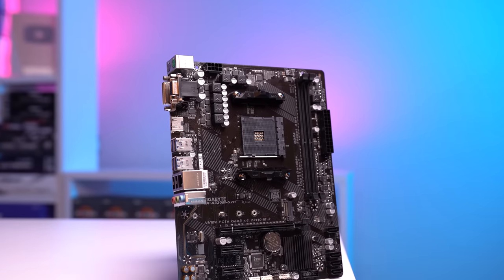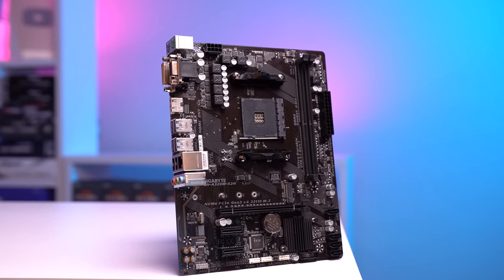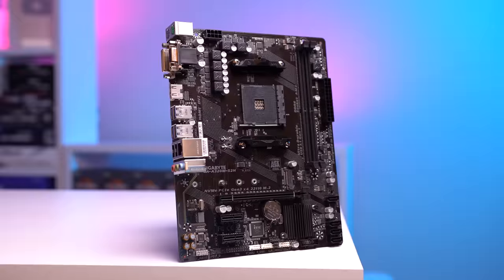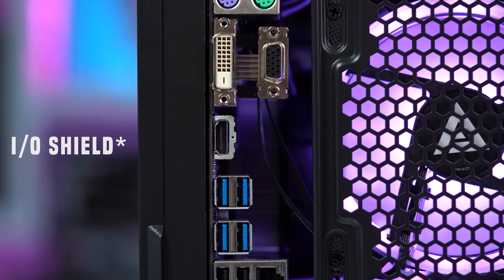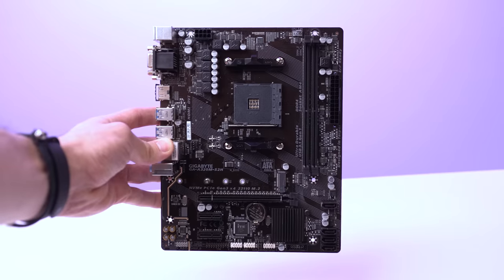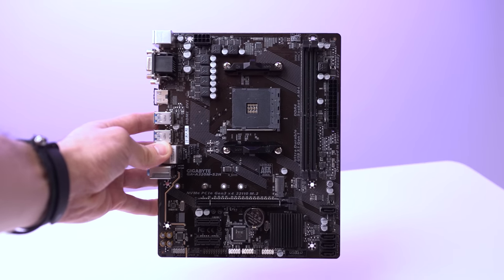This is the Gigabyte A320M S2H, and I picked this up on a killer Mercari deal for just $30 used. As you probably noticed, this motherboard unfortunately did not come with a backplate — usually they do, so I just got a little unlucky with this one. For $30, you really can't complain. That puts our total CPU and motherboard combo to just $130, which is going to be pretty tough to beat right now.